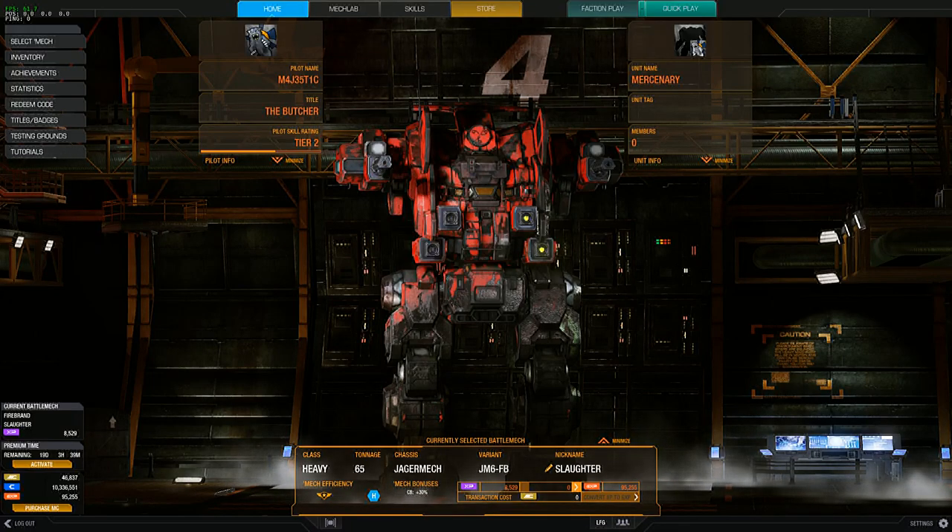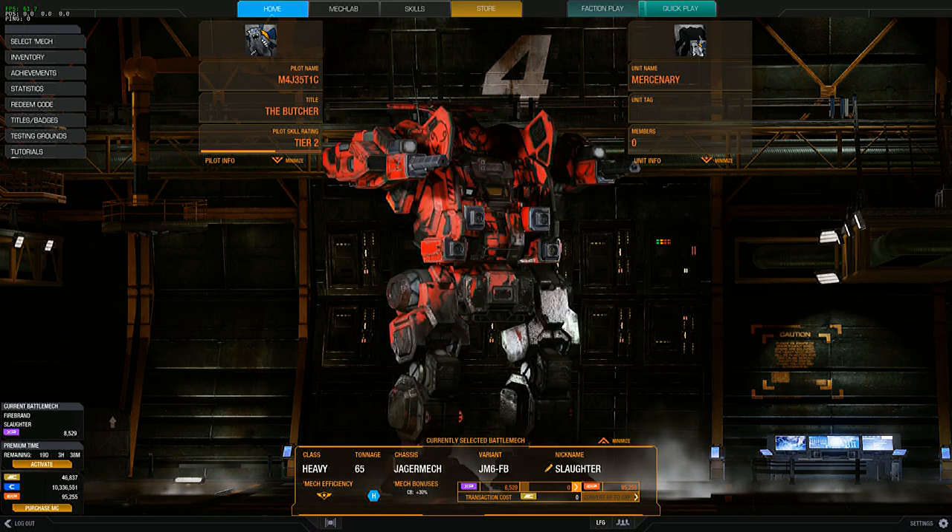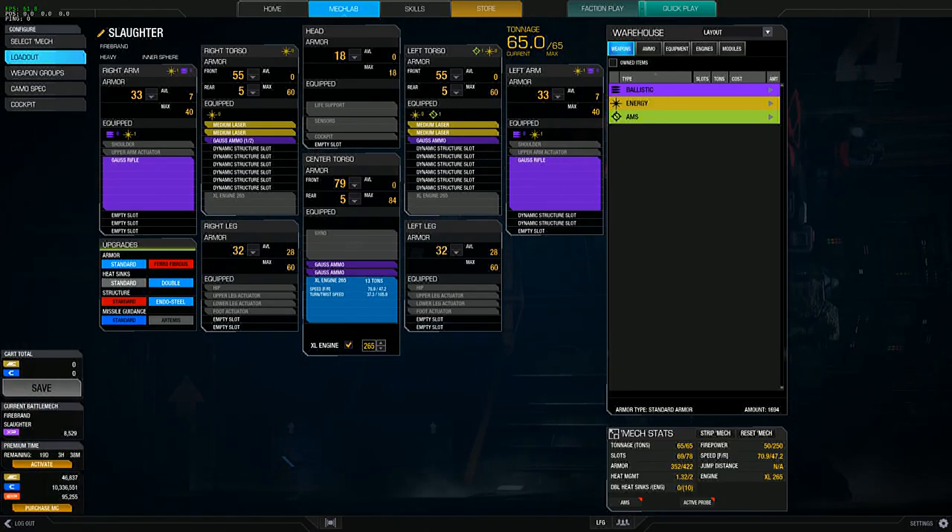Hey everybody, welcome back to the channel, this is your host Majestic speaking. Today we're going to be looking back at some more MechWarrior Online. I'm going back through one of my old favorites of all time — this is my dual Gauss Firebrand. It's a Jaeger mech chassis, and sometimes I just really like to revisit some of my old favorites. This is one of the first mechs I ever got in the game.